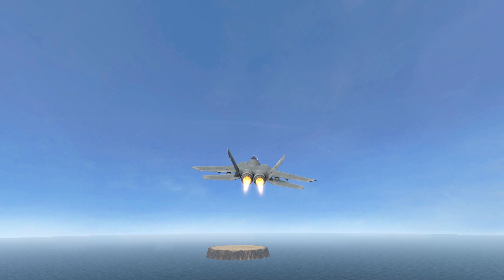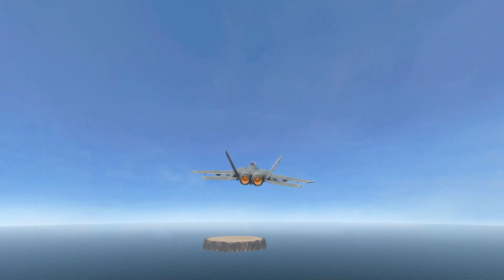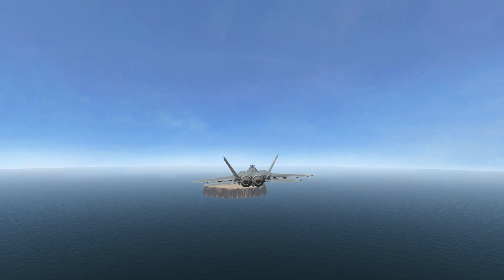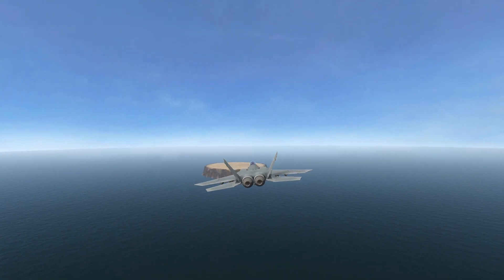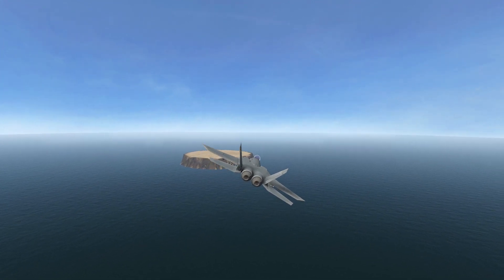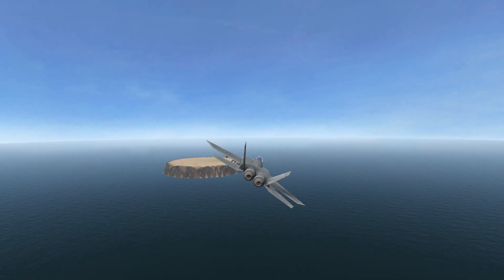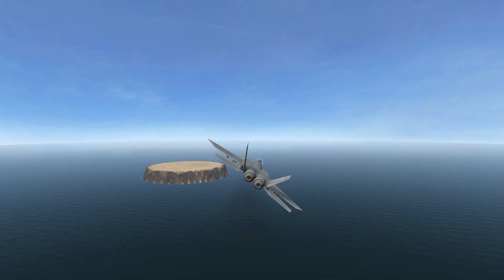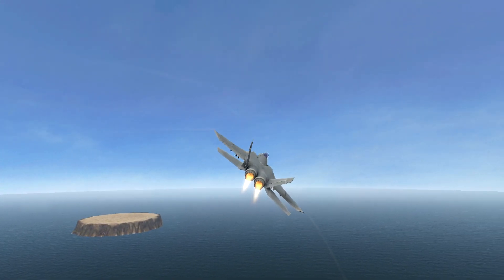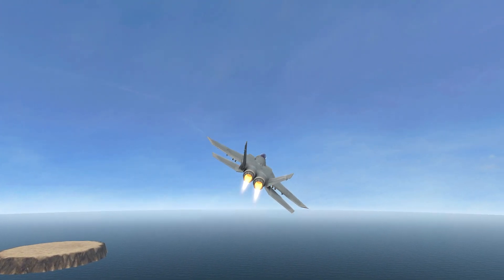This maneuver involves turning the plane at high G's in the seconds before the missile intercepts. This works really well with IR missiles too. First, you must lead the missile in a direction — this burns some of its energy, making it easier to dodge. On the last moments before intercept, kill power, put out the air brakes, dump flares or chaff, and pull hard — around 9 G's. It's important to pull at the right time.